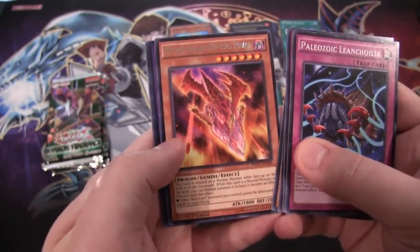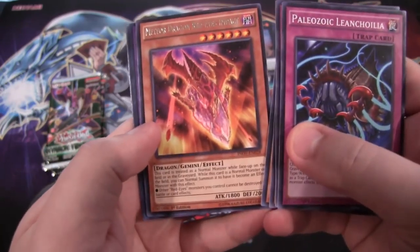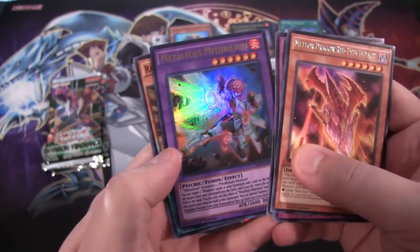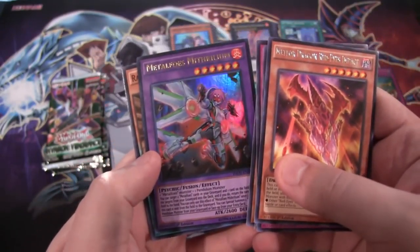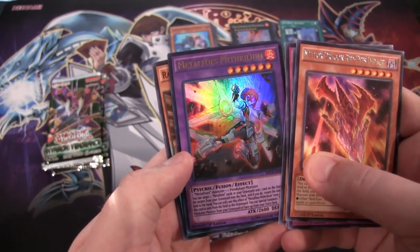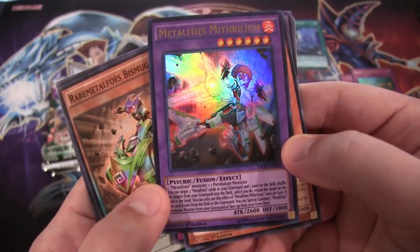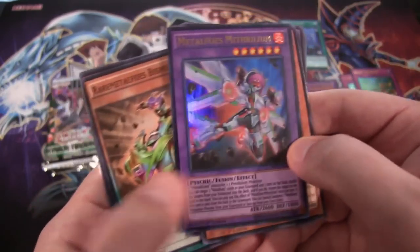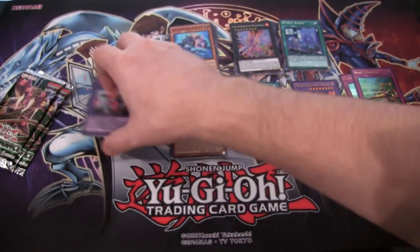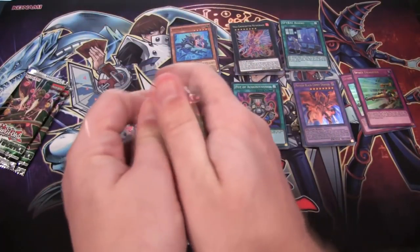Paleozoics. And here is the Red Eyes Meteor Dragon — Meteor Dragon Red Eyes Impact, I guess is the actual name. It's a rare, so it won't be too tough to get. And then we have one of the Metal Foes — this is the Ultra Rare Fusion you can get. The Sea Career one is going to be pretty tough to get, I have a feeling. That is a Metal Foes Mithril Illum — something like that. An Ultra Rare, that's pretty awesome. I plan on using this with my new build for Metal Foes. Might have to do an update on those as well — I know I need that Sea Career Fusion.